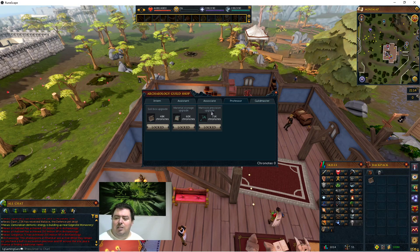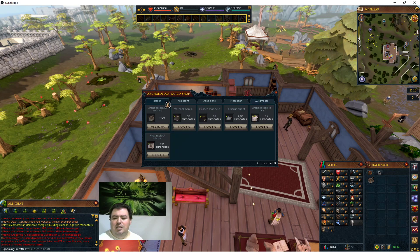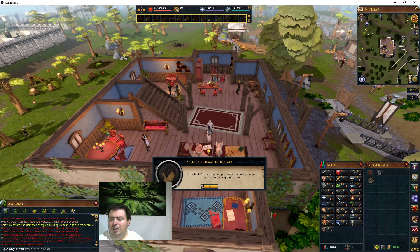At guild master level 99, you get a master archaeology outfit, an energized meteorite shard, and a precision upgrade. The meteorite shard is used to create the level 99 mattock. You can get guild master at exactly level 99, so they make what you need available exactly when you need it. Right now I'm just getting the soil box. You can upgrade your soil box as you go through the qualifications.